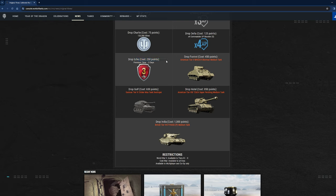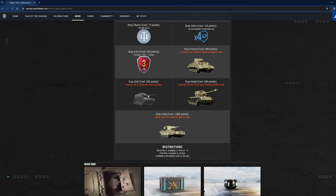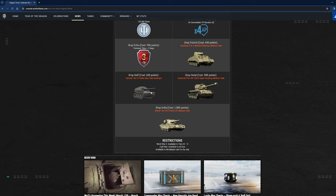At 450 points you get the preferential Tier 5 American medium tank, the M4A2E4 — a pretty old-school American Sherman with preferential matchmaking. At Drop Golf for 650 points you get the Dicker Max, which is a decent tank destroyer, though not really my cup of tea. For 850 points you could get the Super Pershing — fairly old-school, but it's got preferential matchmaking, which is really nice, and the Super P will always hold a place in my heart.